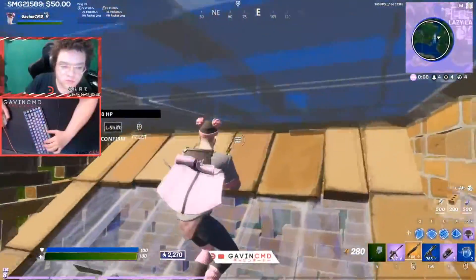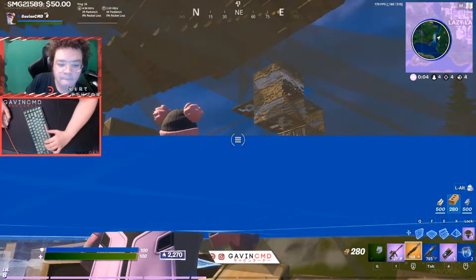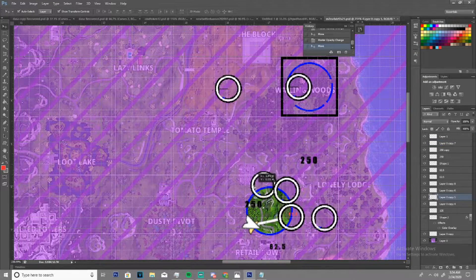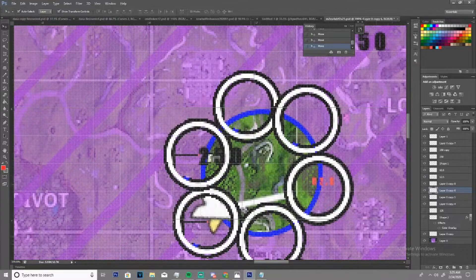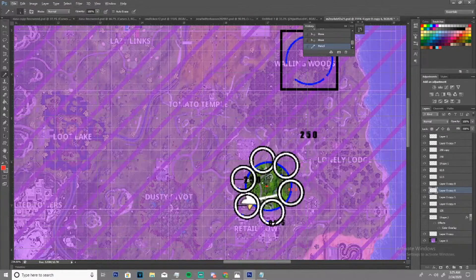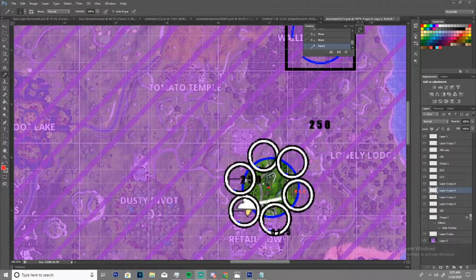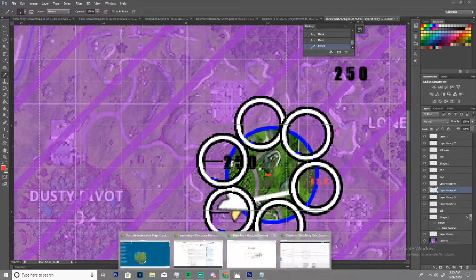This just gives us 6.012 anyway — I just wanted to finish the formula. So that means we can fit approximately six fifth zones around the circumference of fourth zone. Looking at the Photoshop example, you can see that's almost exactly what we get when we align things visually, so not only did Photoshop back us up, but we did the math too.